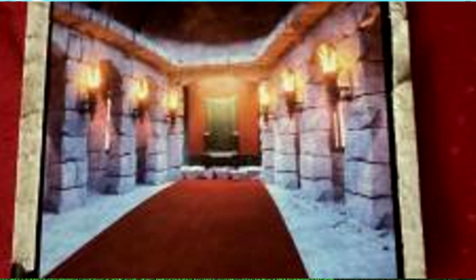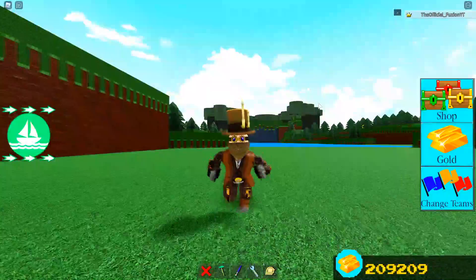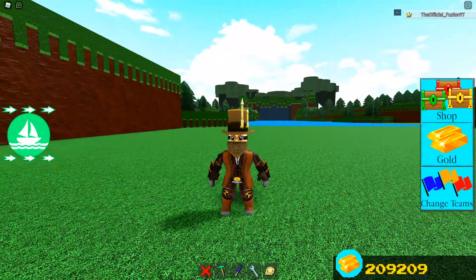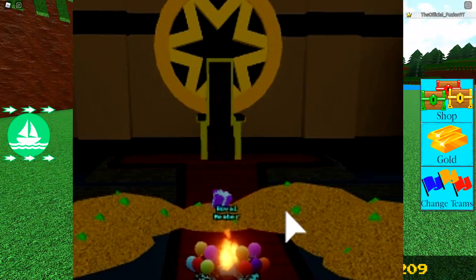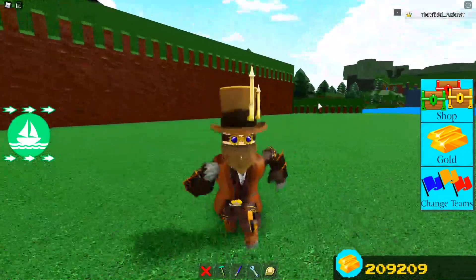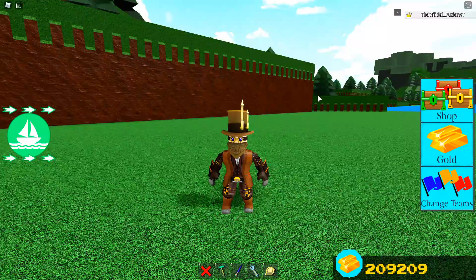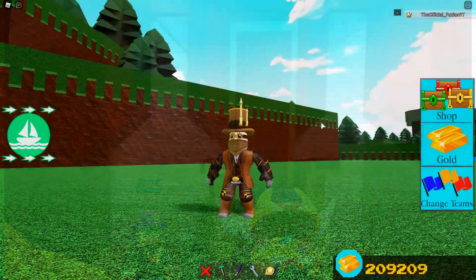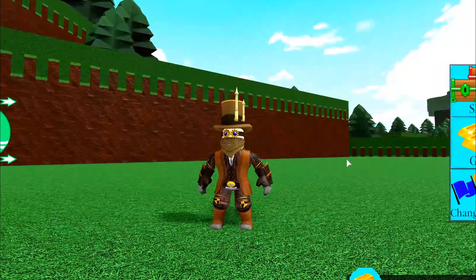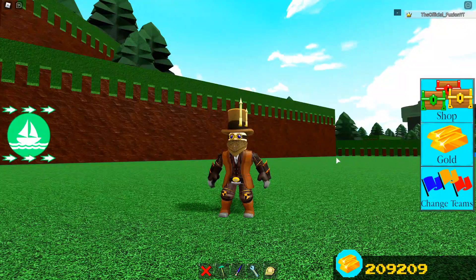You guys can see right there that it looks almost identical to something you've seen inside the game before. You might recognize the red carpet leading to a throne. We have seen this in Build a Boat for Treasure many, many times. Inside the Winter Course, there was actually a red carpet leading up to a throne where you got a secret prize. Also inside the Dragon Egg area where you got the Egg of Hidden Treasures, there was a red carpet leading to a throne as well.